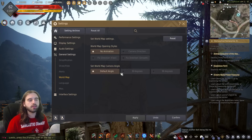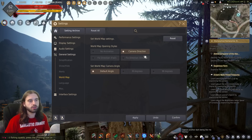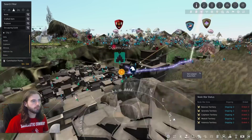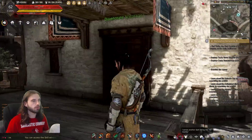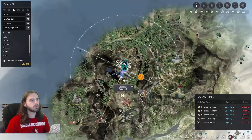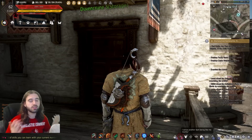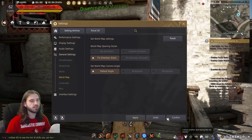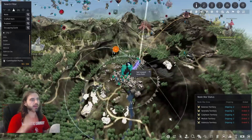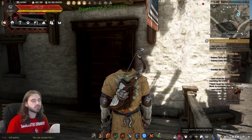Otherwise you spawn in at a 70-ish degree angle. The other cool settings you would never mess around with let you set it to camera direction, which locks the map to the direction your character is facing. So if you press the M key, it opens and spawns you looking in the direction your character is facing — if you look another way and press M, it rotates and moves the map gradually, which is pretty cool. In that same tab, you can do fixed direction, which always faces the map to the north when you open it. So if you're a little lost and need to find your way, those are settings that can help.